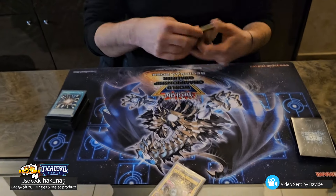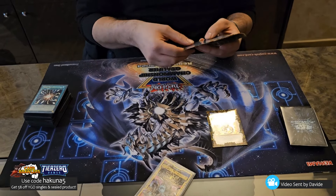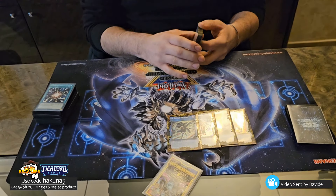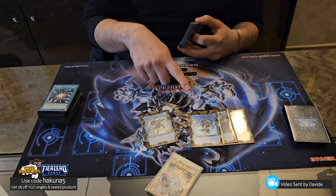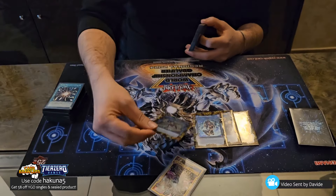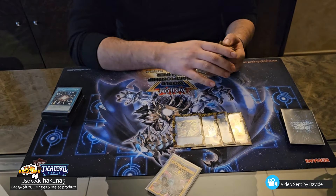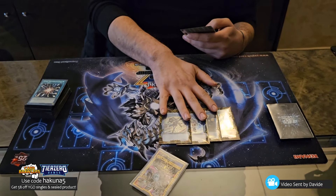Extra Deck — let's start with Links: Lynx obviously, Striker, Black Metal, Seifert — standard. Sphere, IP, and SP. No Explosion needed. Most of the time I was doing IP because you can Reborn Magnamut with your Regained. Only one SP — most of the time you're not gonna use the second one because you have a really strong grind game. Horus just covers it by itself. These are the only links I'm playing — the mandatory ones.